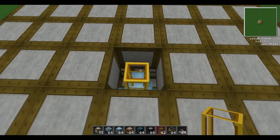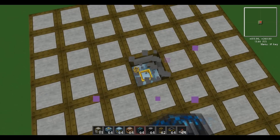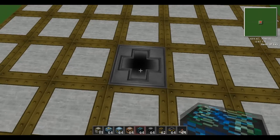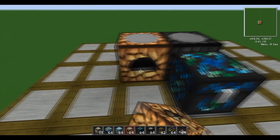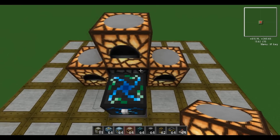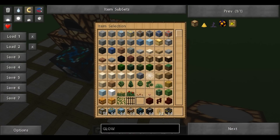Put pneumatic tubing there, then put a filter here. Put the energy condenser there, put the relay there, then collectors. Then you want some glowstone so it works all day, every day, without having to wait for the sunlight.